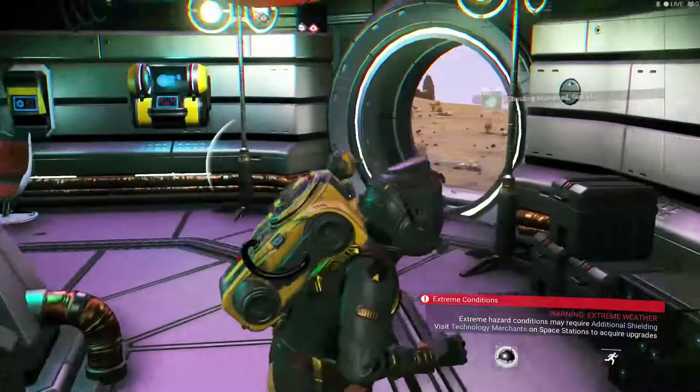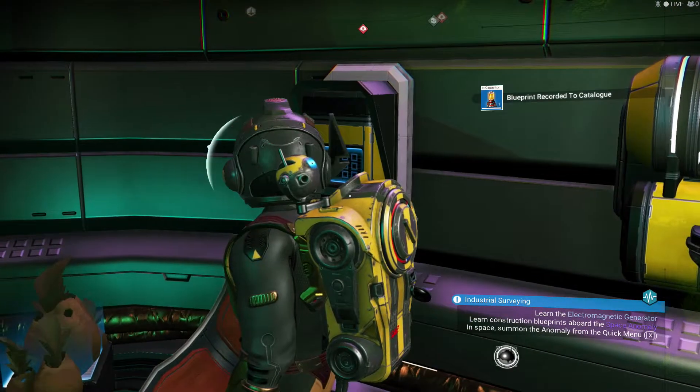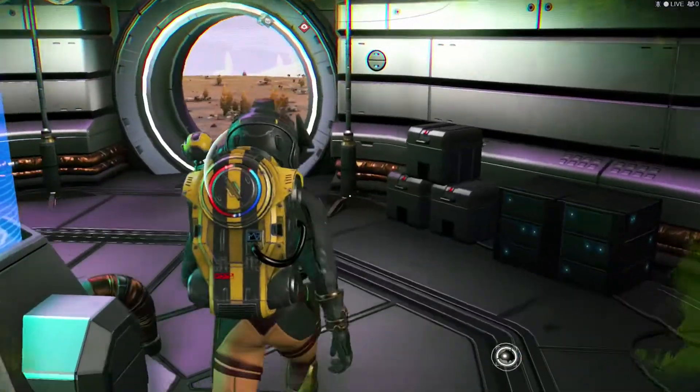So you learned those things. Let's extract our nanites here. Restore the shield. Read the encyclopedia. I don't think there's anything else in here.